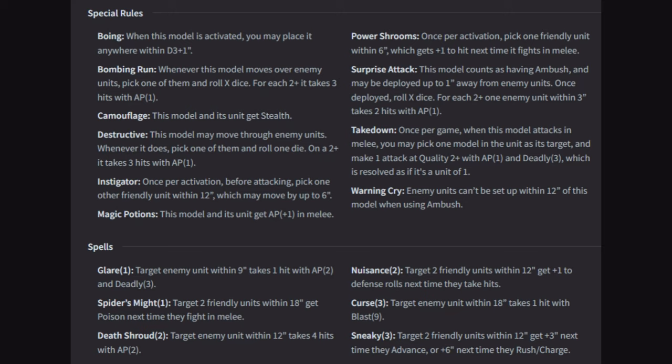Instigator is one of your leader rules. Once per activation, before attacking, pick one other friendly unit within 12, which may move by up to six — it's a mobility skill to form a battle line or launch something into combat. Magic Potions: this model's unit gets AP plus one in melee — another leader option, and probably the only way you get AP on your foot troops. Power Shrooms: once per activation, pick one friendly unit within six inches, which gets plus one to hit next time it fights in melee. Power Shrooms are on the shroom sniffers — possibly one of the best buffs in the game.